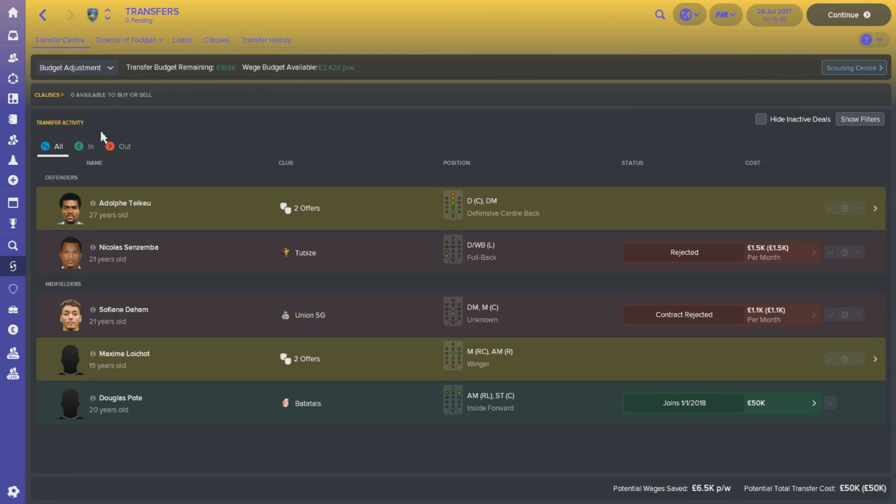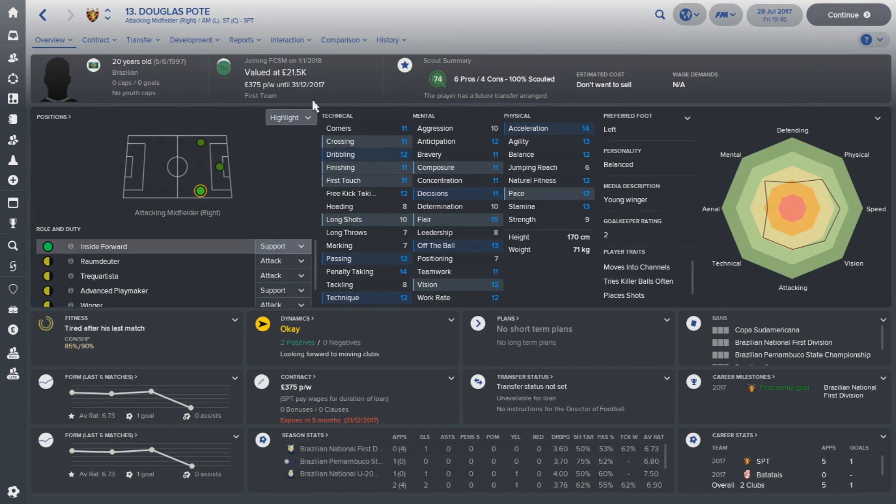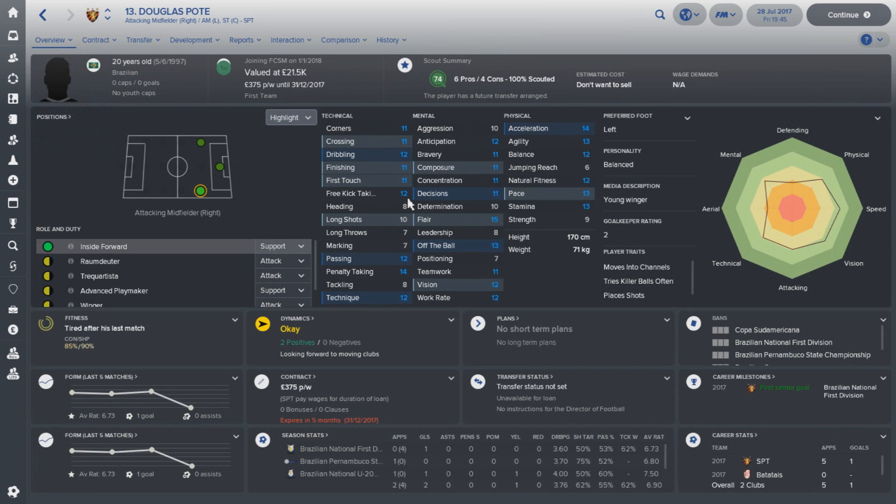There is one more transfer that hasn't gone through yet — Douglas Pote, or Potty — I'm not sure how to say it, answers on a postcard. But this 20-year-old Brazilian is one of my go-to players this year in FM. He is part of my Wunderkid shortlist on the Steam Workshop, and we've signed him for £50,000 — which is ridiculously cheap. He's a really good inside forward out on the right-hand side, and although he isn't joining us until January, I have high hopes for him to be a key player we can build around for years to come.